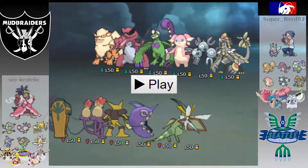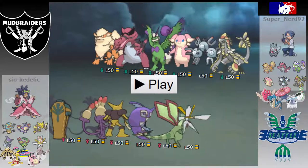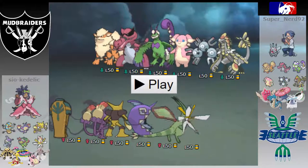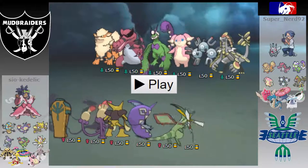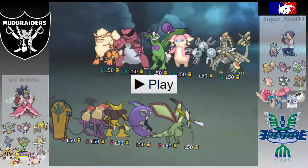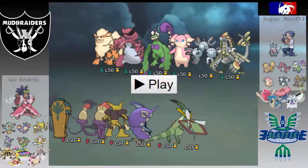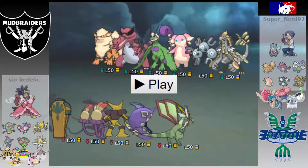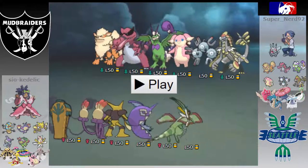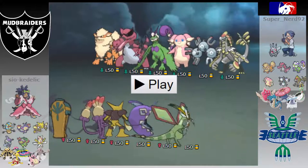Next up is the Assault Vest Tapu Fini with Moonblast, Surf, Hidden Power Ground, and Ice Beam — max HP, max special attack, and forced speed investment. This set is basically meant to be an overall pivot to his team. I expected this game to be pretty hyper offensive so I didn't think the lack of recovery would really matter. Since I was already wanting to run Moonblast, Ice Beam, and HP Ground, I figured I might as well run Surf and get the special bulk. If that Magneton is a standard Violet set I can actually stay in on it and use Hidden Power Ground.